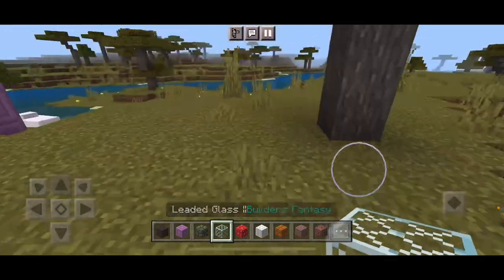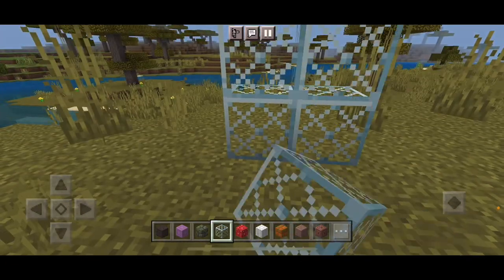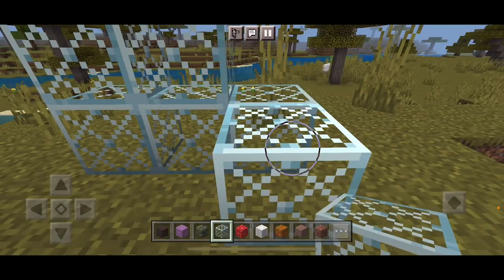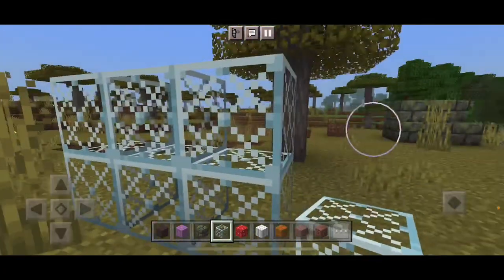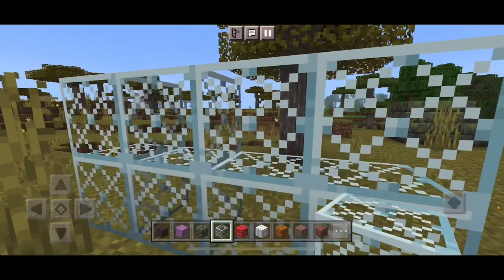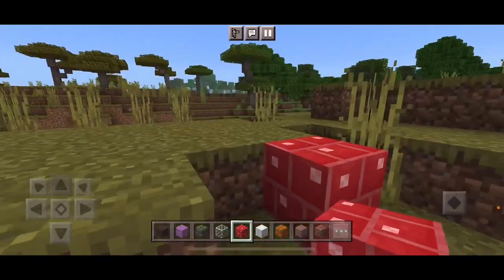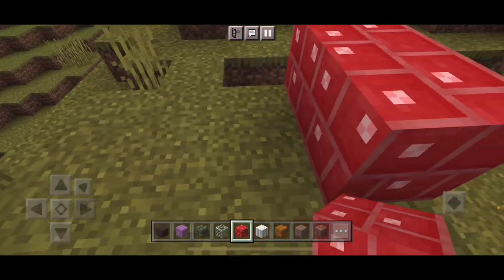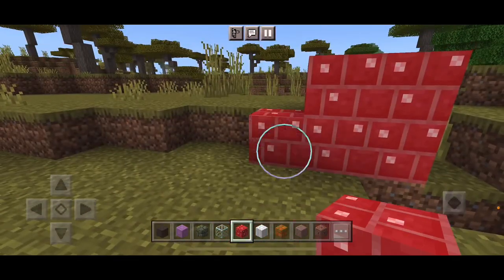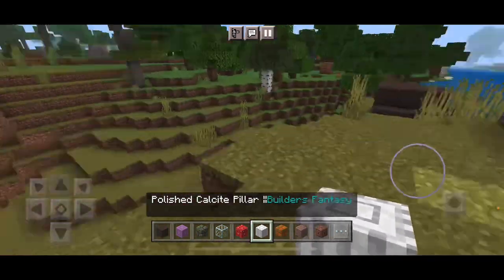Next up we have some glass. The red mushrooms can be turned into bricks now. Got it. So anyway, here they are — the Red Mushroom Bricks. More polished.